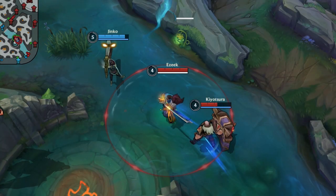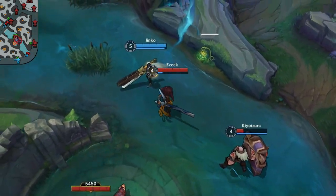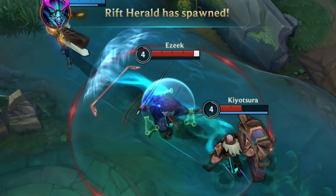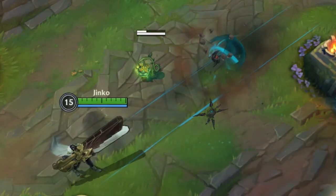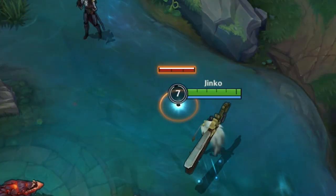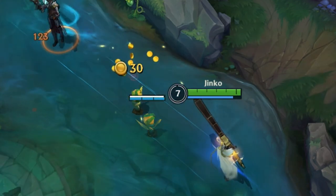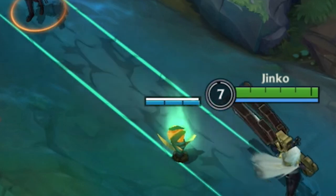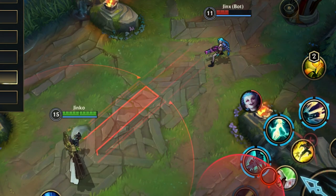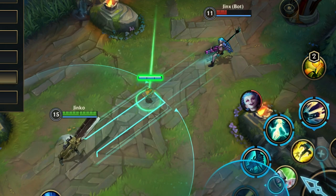Senna's first ability is way more useful than you may think. While it deals damage and applies basic attack effects and can heal allies, there is more to it. First, it's a laser — it shoots through everything, so Yasuo's Windwall and Braum's shield will not stop it. Second, it acts like a basic attack, meaning you can hit wards with it. You can hit an enemy ward and do basic attack → Q → basic attack to kill it. Even if the ward goes invisible, you can still hit it indirectly by aiming your Q through one of your own wards at the enemy ward. You can also extend the range by hitting one of your allies, minions, or wards and then reaching the enemy with it. Really powerful ability.